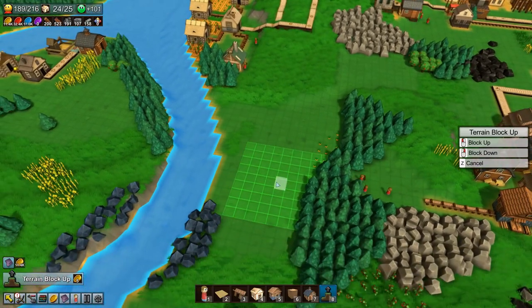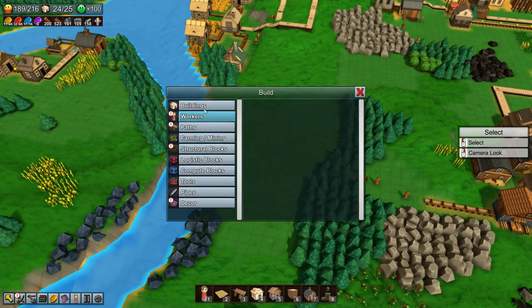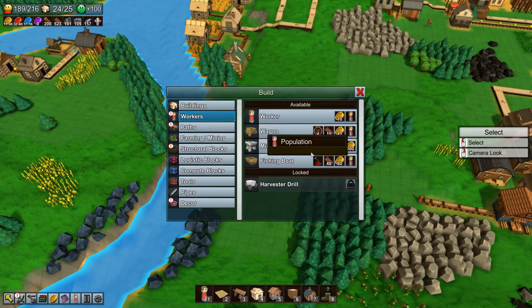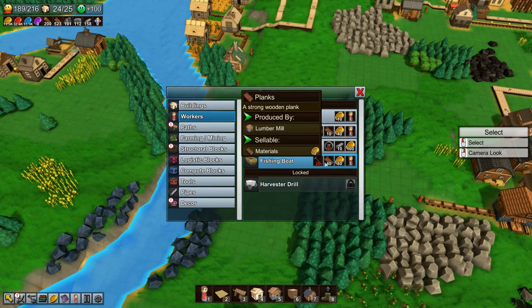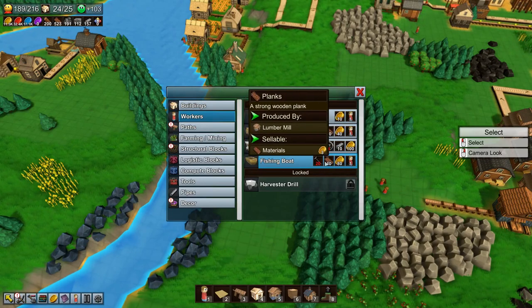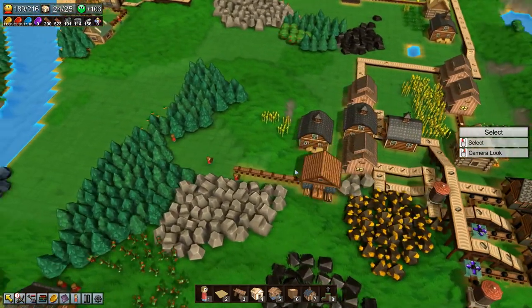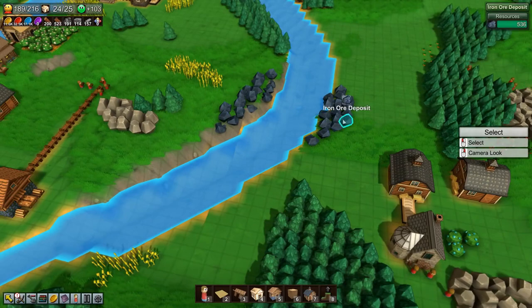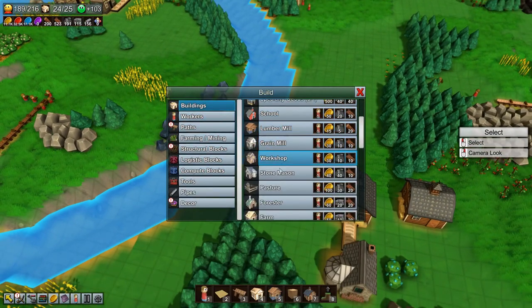So if we start up, we need fishing boats. Let's look at workers — fishing boats need nails and planks. We have tons of planks but we are lacking in nails, so we're not storing up any nails. Let's set up a small nail production line here.